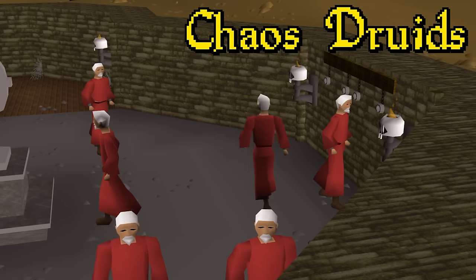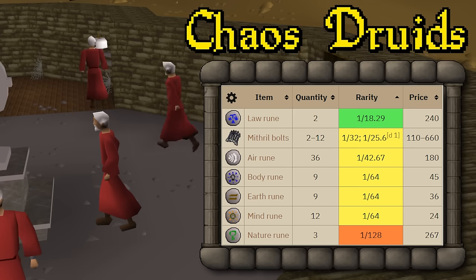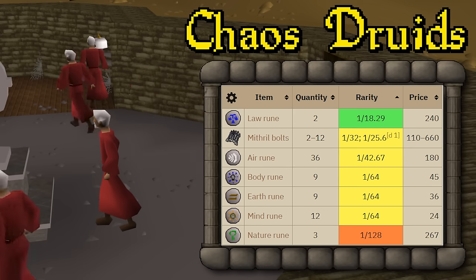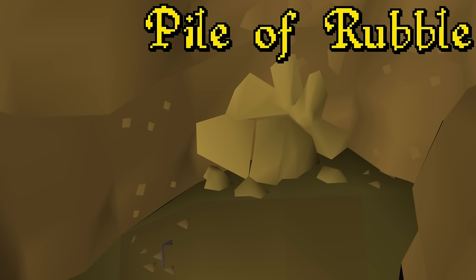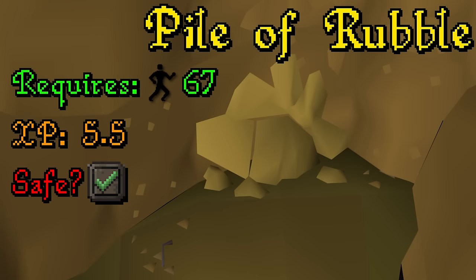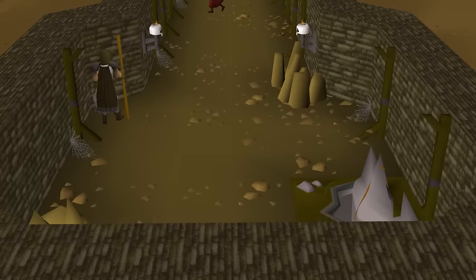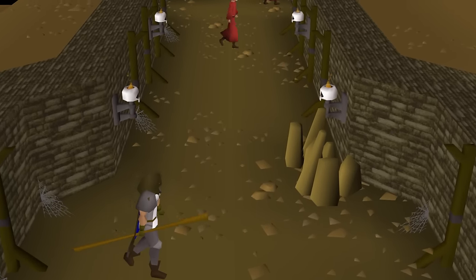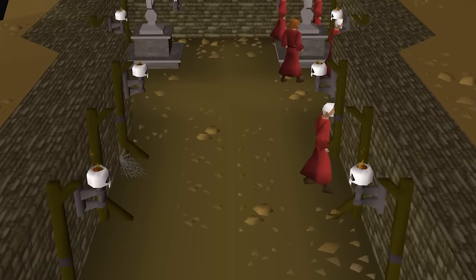We all know chaos druids are amazing for herbs, but I'll actually be killing them for their excellent rune drops — these will be my main source of magic XP for the rest of the chunk, taking me all the way to 66 magic. Last but not least, there's one more obstacle: a pile of rubble that can't be failed and gives 5.5 XP per climb, requiring 67 agility — the goal I've had on the chunk task since episode 1. Beyond this obstacle is the end boss of the dungeon, involved in one of the strangest magic training methods I've ever heard of, but that's for another time.